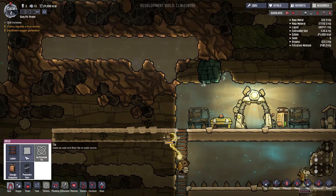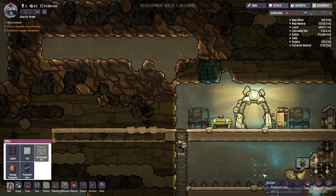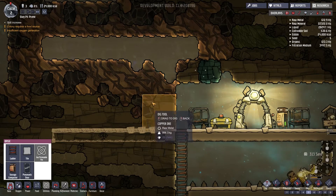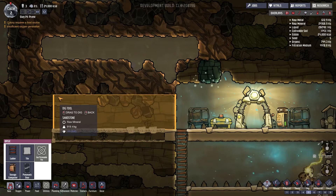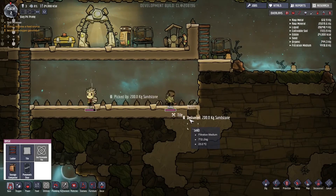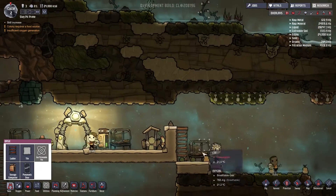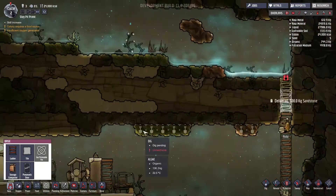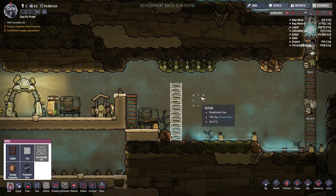Looks like we're going to be breaking into that room — that's going to stink in regards to our oxygen. That's really going to tax the old oxalite if I crack into that right now. We have access to this water down here, but we don't have access to this algae. So we'll go ahead and put a ladder up to there — we can deconstruct those ladders later.